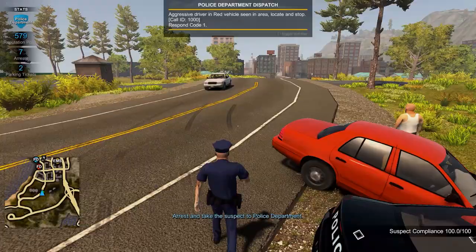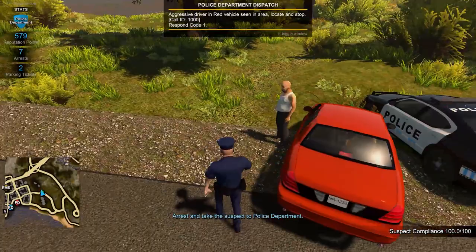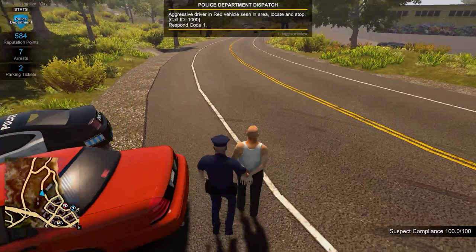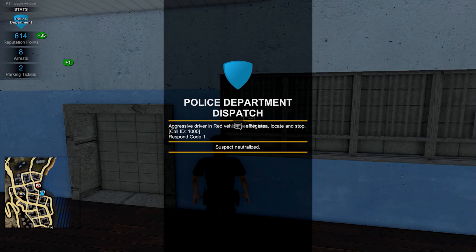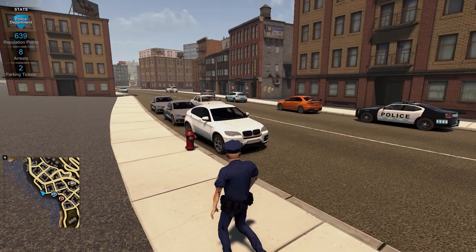Once arrested, you can take the suspect back to the police station and fill out some short paperwork to process them. The parking ticket system is also implemented. The player will need to issue the correct parking ticket in order to gain reputation points.